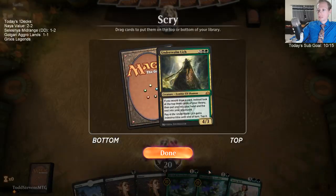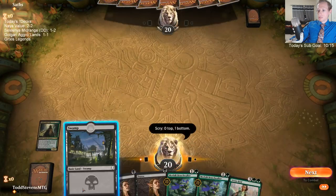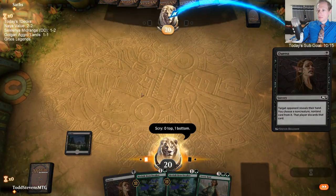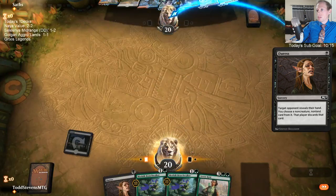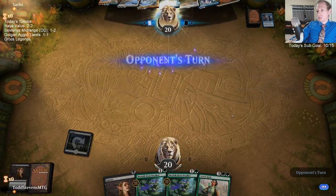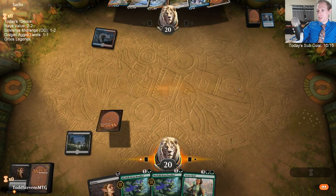We have to get a Forest here, and then our Branch Walkers can kind of start helping us out. This is why I don't really like turn-one Duressing — it's like, what am I supposed to take? I don't know any of those cards — doesn't really matter.